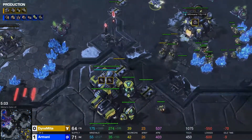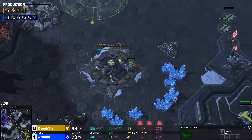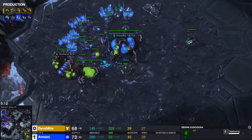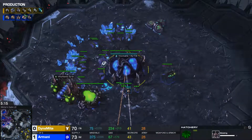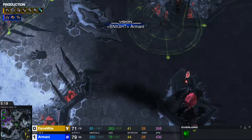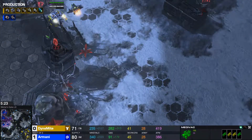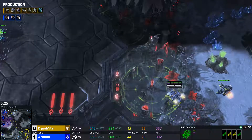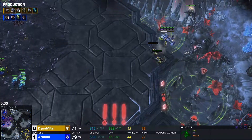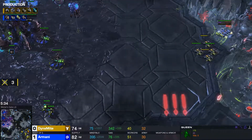But he does not see the Armory — and does he actually see the third base though? If he saw the third base, that would make him want to drone. He does drone, and he does have a lair on the way as well. But this Hellbat push is not to be laughed at — does he see it coming? Not really. He's going around all the right angles, and this goes into the main base. It's not an ordinary Hellbat push — this is a Hellbat in the main kind of push. Armani totally ready for it though... not really ready anymore for it though.